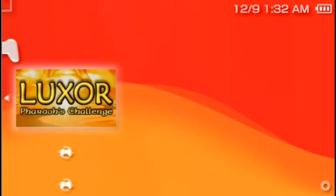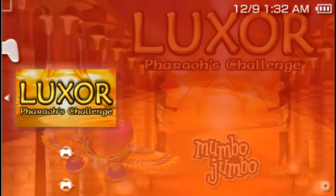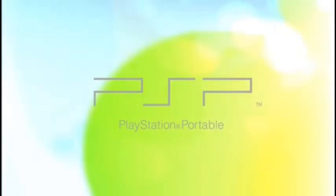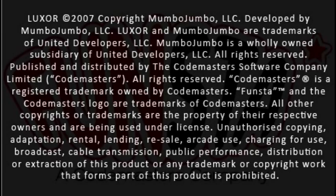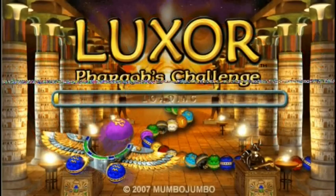Go to Memory Stick and launch the game one more time — press X. This time the game is loaded. As you can see, this is the game's presentation.